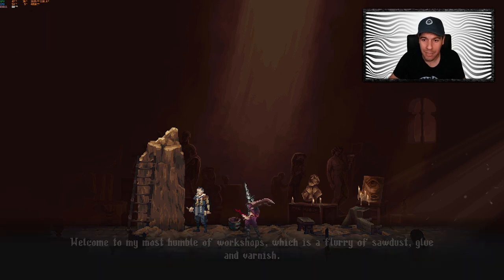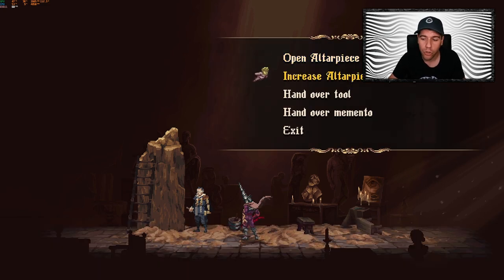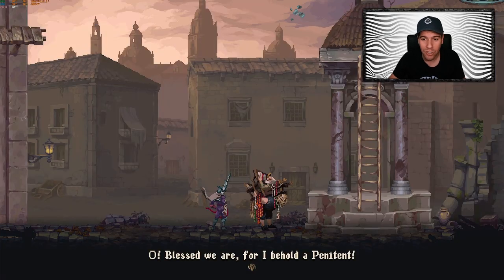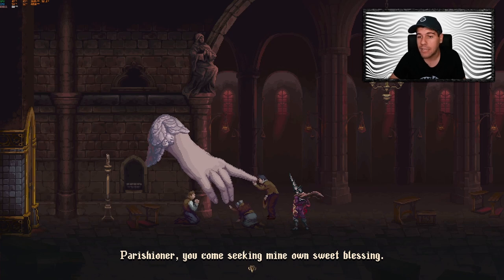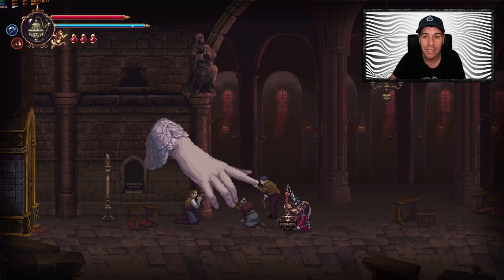Number 4: there are a lot of NPCs in Blasphemous 2. Similar to Hollow Knight and other Souls games and Metroidvanias, they all have some kind of quest that they want you to do for them. So make sure you talk to every single one of them and exhaust their dialogues. When you pick up items from the world map, they could be potentially key items for progressing those quest lines, so you should be going back and interacting with those specific NPCs as much as possible. Some NPCs will also sell you items — they are traders. Other NPCs might also upgrade your abilities, like your health and your fervor, so make sure you keep going back and talking to the NPCs you've already discovered.